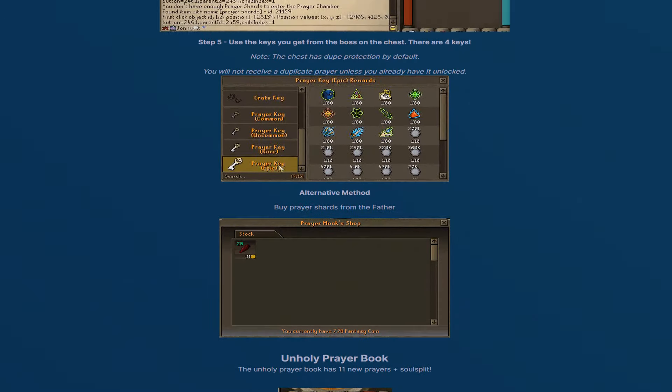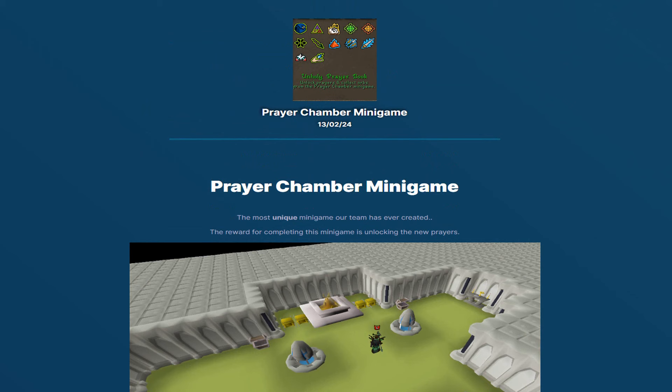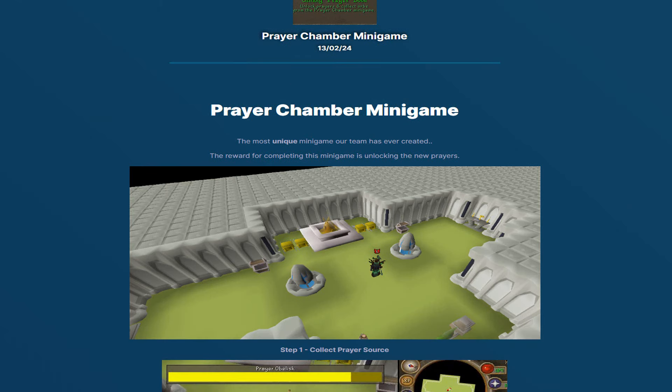Make sure to grind out the Prayer Chamber minigame to get yourself these crazy custom prayers at Fantasy RSPS. The link for Fantasy will be down below in the video's description. Come and get on the grind today boys. I hope you guys enjoyed my Prayer Chamber minigame guide at Fantasy RSPS. See you guys all online. Have a good one and peace out everybody.